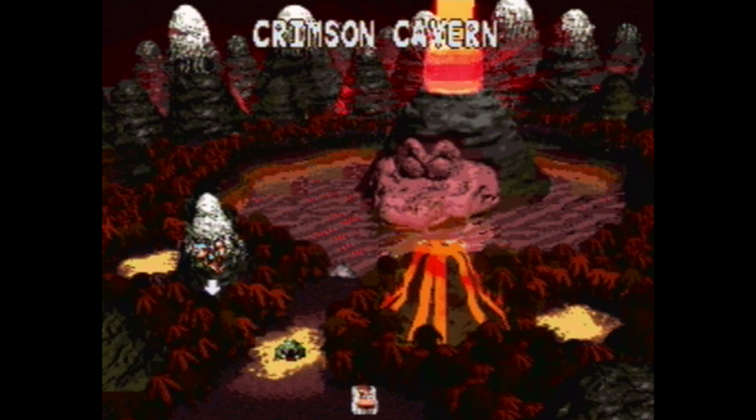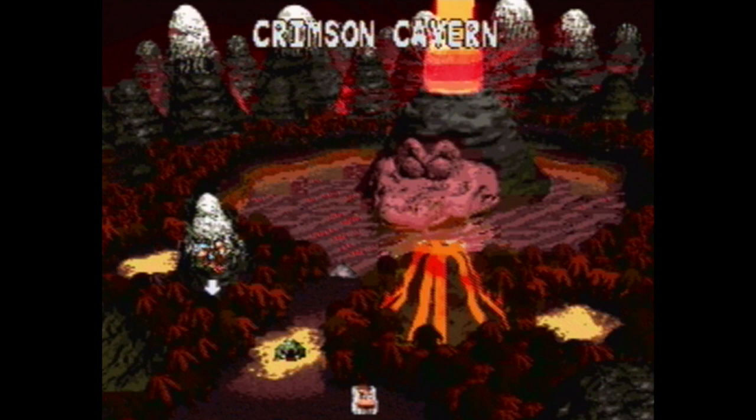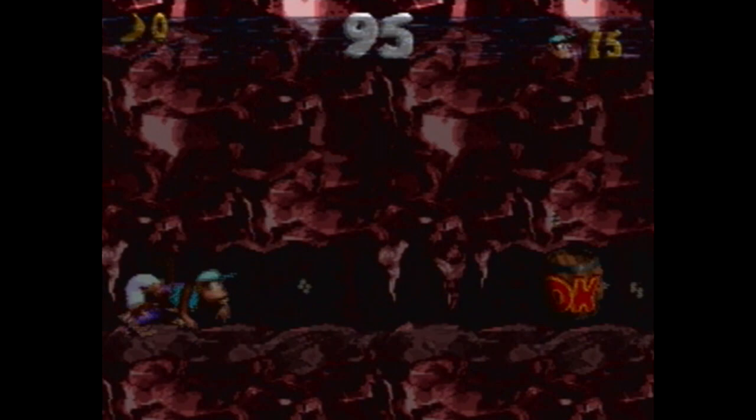No idea what to expect. This one is actually in the place of a Black Ice battle — just kind of a weird map going on here. I like the red color palette. But Crimson Cavern — just what do we have to expect from this? Is it still an ice level? I'm guessing it probably will be — an underwater ice level with an immediate time limit.